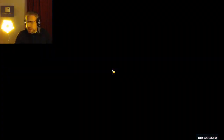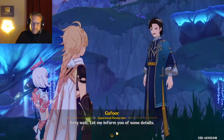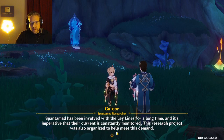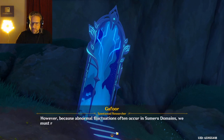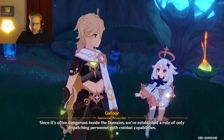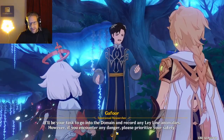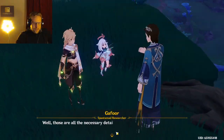The NPC informs us: Spantamad has been involved with the ley lines for a long time and it's imperative that their current is constantly monitored. This research project was organized to help, however because normal fluctuations often occur in Sumeru domains, we must regularly send people deep into various ones. It's often dangerous inside the domain, so they're only dispatching personnel with combat capabilities.